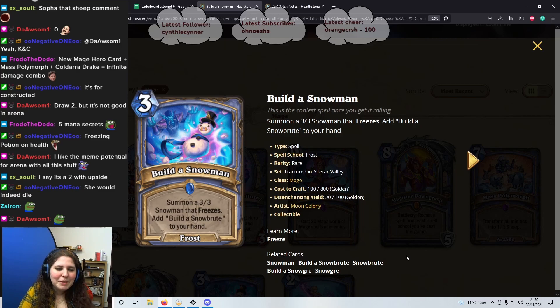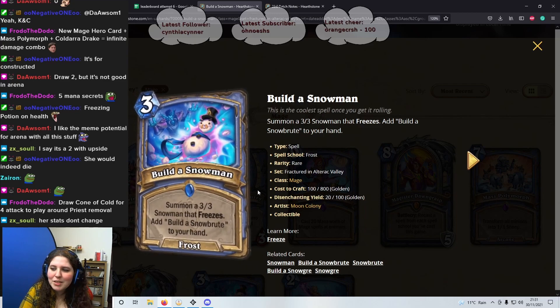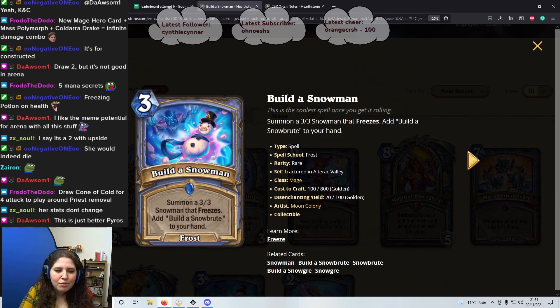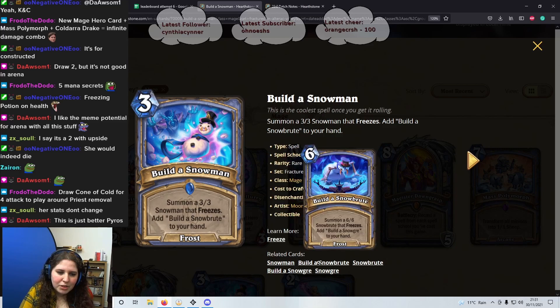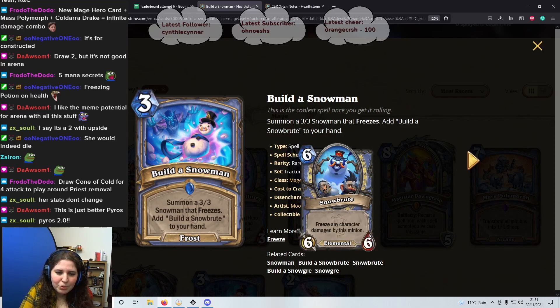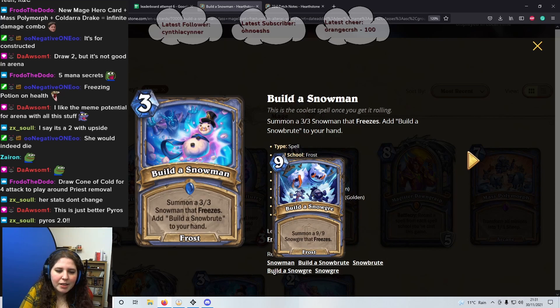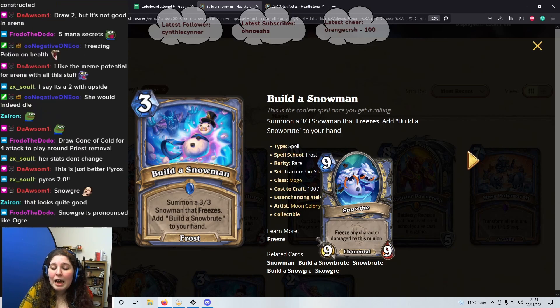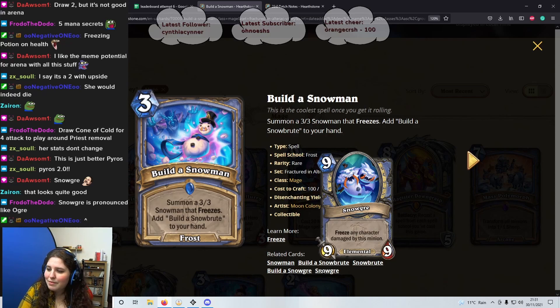Next: 3 mana Frost spell, Build a Snowman. Someone said Hearthstone is turning into a Disney thing — this is the proof. Summon a 3/3 Snowman that freezes, add Build a Snowbrute to your hand. Build a Snowbrute summons a 6/6 Snowbrute that freezes and adds Build a Snowgre to your hand. Build a Snowgre summons a 9/9 Snowgre that freezes — and they have a top hat! Very fancy. It gives you value throughout the game — I'd say 4 stars.